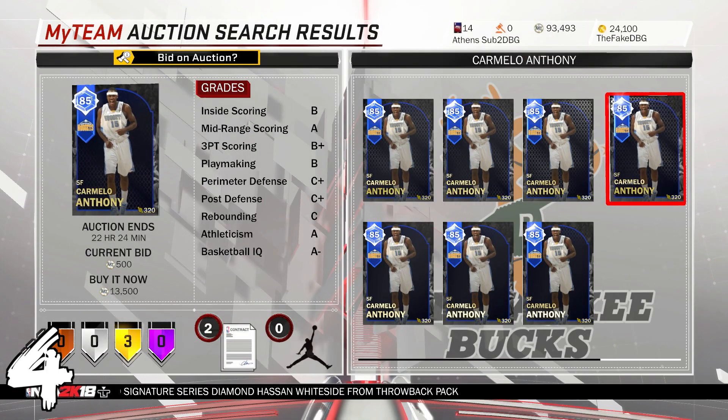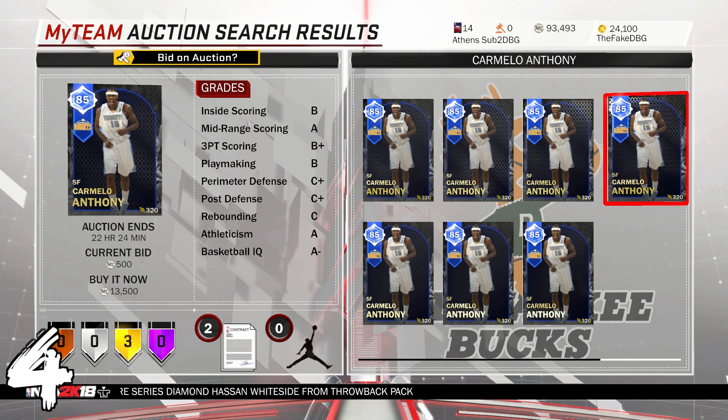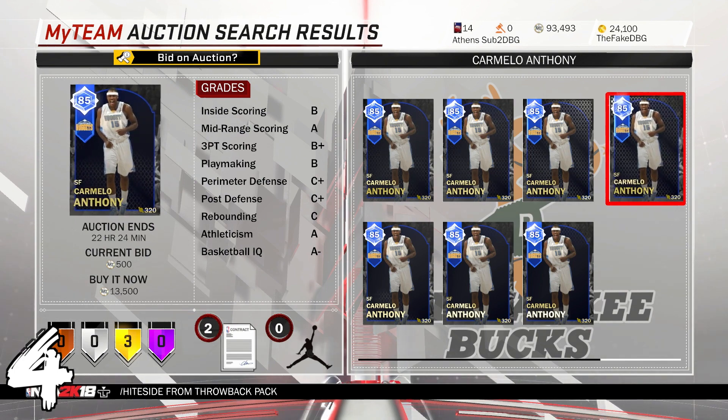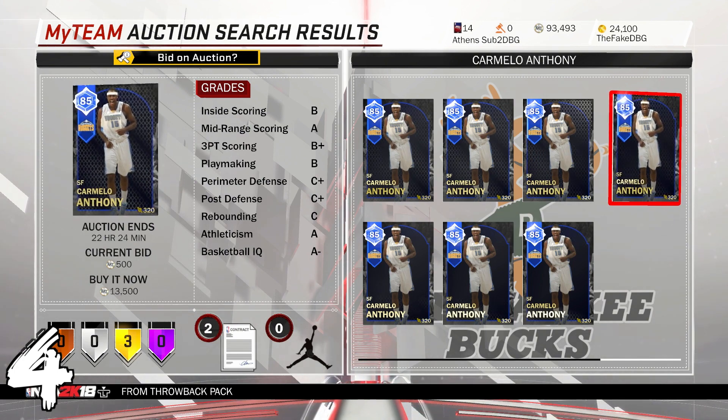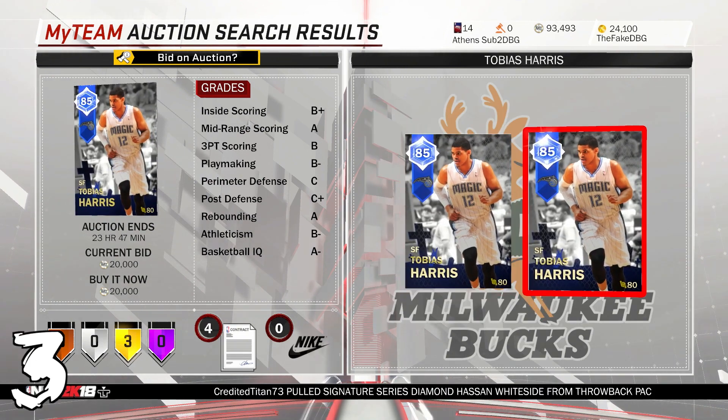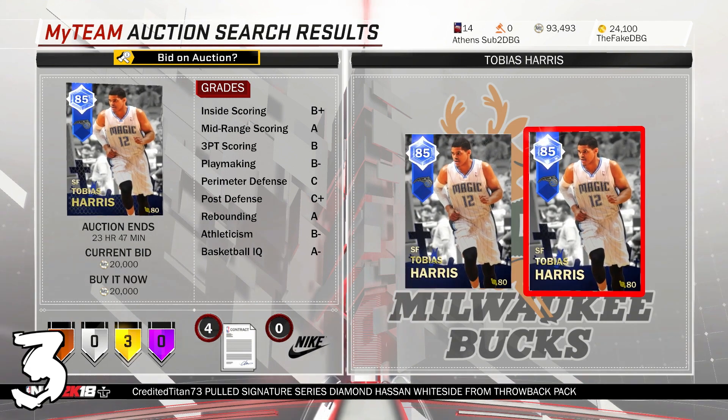For that reason I'm going to put Carmelo Anthony down in the worst value list. I know he's part of the collection for Kevin Garnett, but that Kevin Garnett card is all right I guess — every week that card's getting less and less relevant, and this card's going up in price, so he's going to stay in the worst value list. At number three for 20k MT we've got Sapphire Tobias Harris.